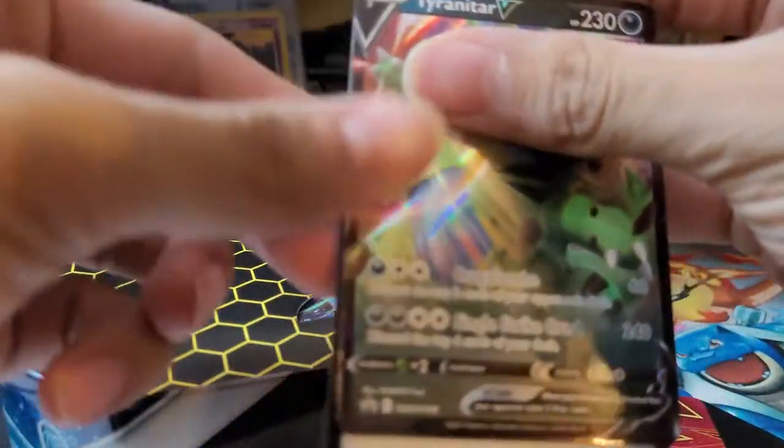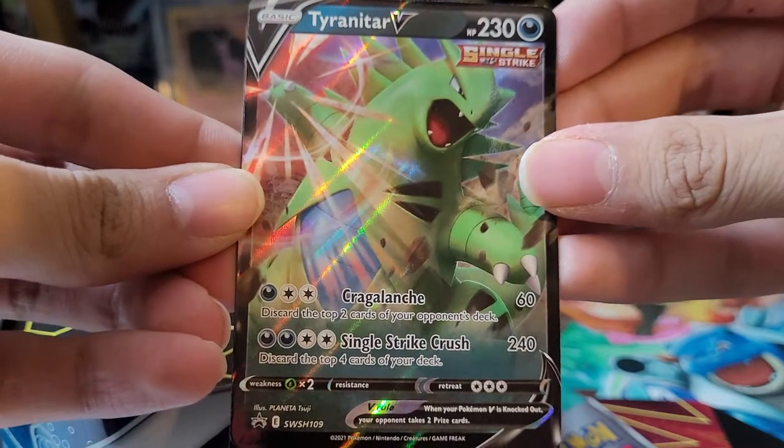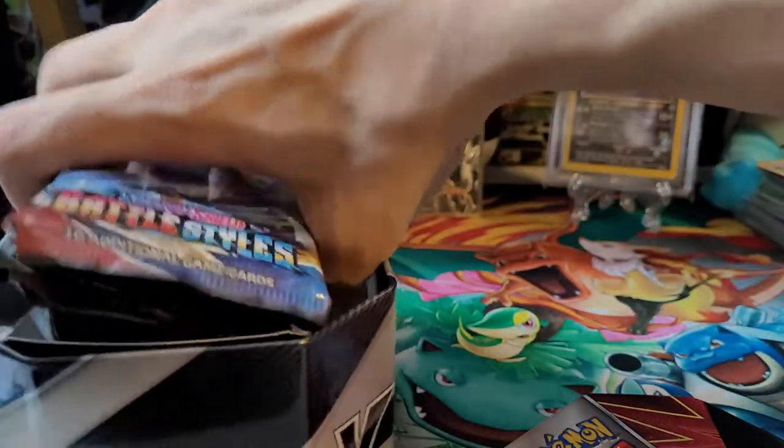And if you haven't seen the previous one, you'll know that the pulls weren't the best, so let's hope we get some better pulls. Like the Tyranitar V card — really cool Tyranitar card, can never go wrong with Tyranitar. It's a code card and the four packs.